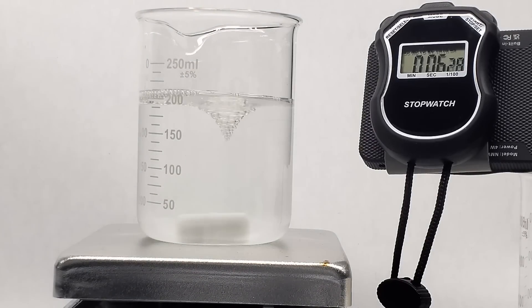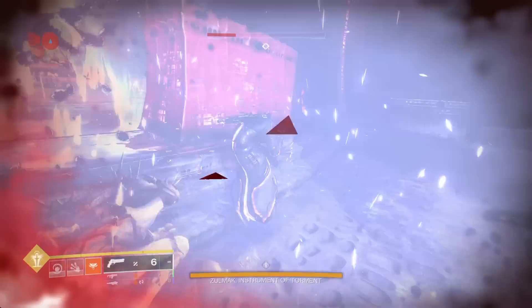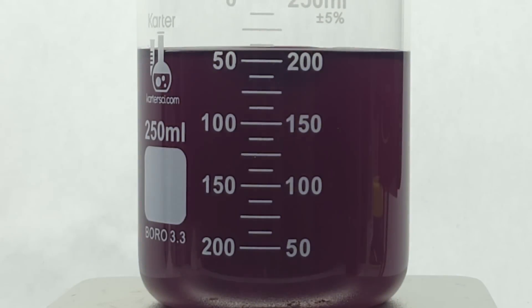Now, let's get set up in the dungeon before we get into this. The first dungeon of choice is called the Pit of Heresy. I'll explain what's going on throughout this dungeon run, but all you need to know is there's a big guy at the end of this dungeon titled the Tormentor, and I have to defeat him before this solution turns a dark blue color. Let's do this.